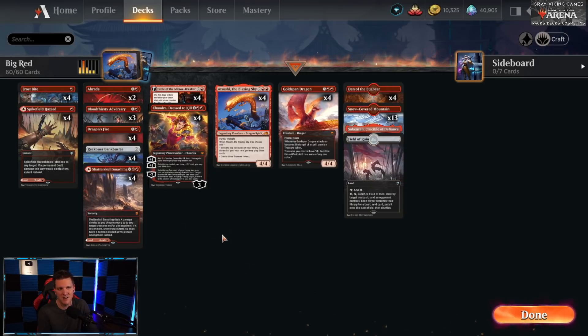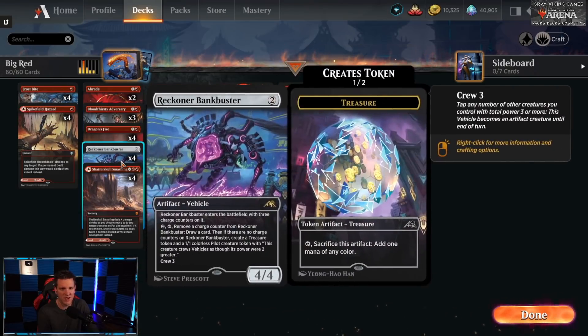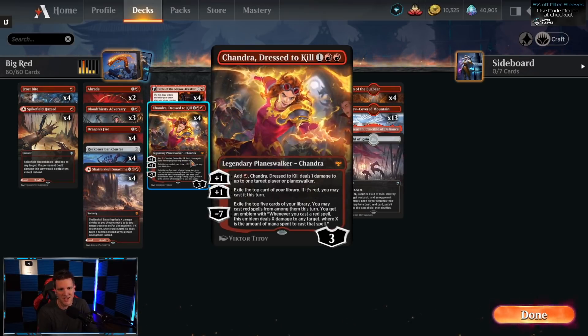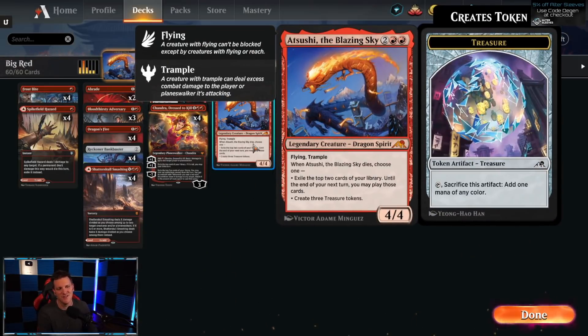All it needs is a little card advantage. Looking at this deck: Bloodthirsty Adversary can be card advantage; Reckoner Bankbuster is card advantage; Fable of the Mirror-Breaker — discarding two cards and drawing two when you're getting rid of removal spells that aren't good in the matchup — that is card advantage. Even if that draw-two discard-two doesn't work, you still get a 2/2 red Goblin Shaman on the front and a Reflection of Kiki-Jiki on the back. Chandra Dressed to Kill can get you card advantage with the plus-one to exile the top card of your library.